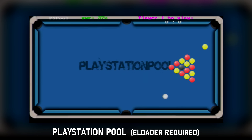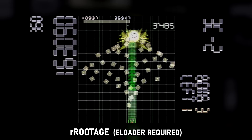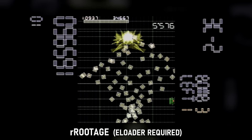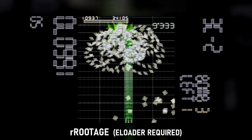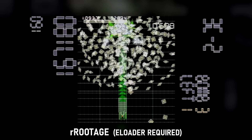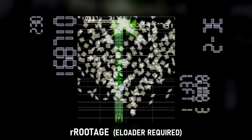PlayStation Pool: imagine a PlayStation pool — well, this isn't it. Nor is it a good way to play the game pool. It is so, so slow. Rootage: I'm not sure what I'm playing here, but it's definitely some kind of bullet hell game. I think the goal is to defeat the on-screen boss for each stage — there aren't any traditional enemies, just this one source of bullets. Pretty good.